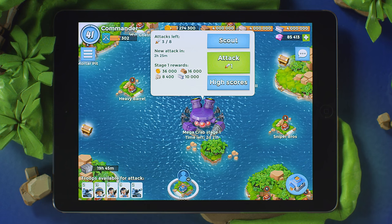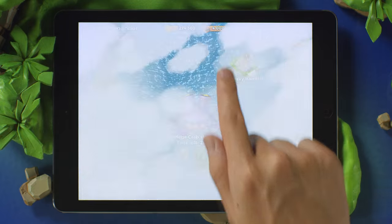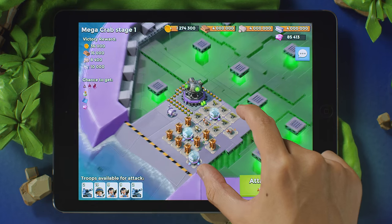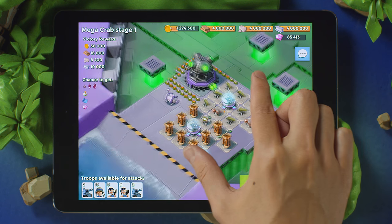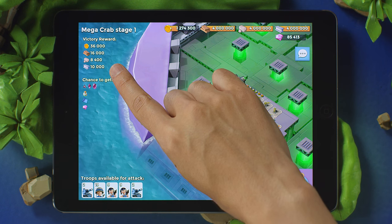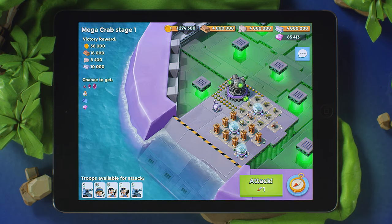Before showing Dr. T who runs the archipelago, scout his megabase to see what you're up against. The Megacrab base layout gets pretty crazy the higher you go. Reinforce your strategically chosen troops and boost statues for a greater chance at victory. Apart from guaranteed rewards, you may also earn coveted items like Power Stones, Intel, Prototype Modules, and more.